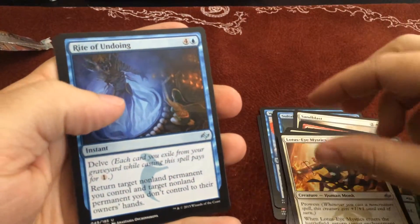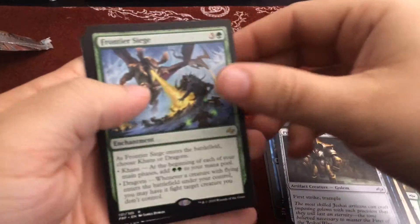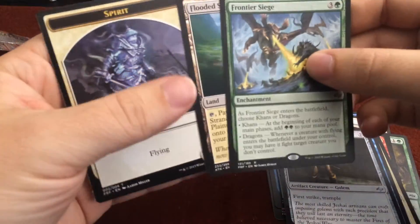Smoldering Efreet, Lotus Eye Mystics, Rite of Undoing, Pilgrim of the Fires, and our Rare is a Frontier Siege. Ooh, and a Flooded Strand and a Spirit Token.